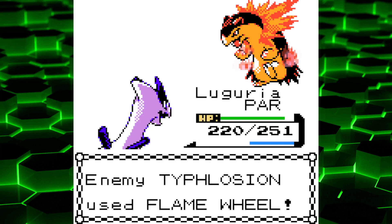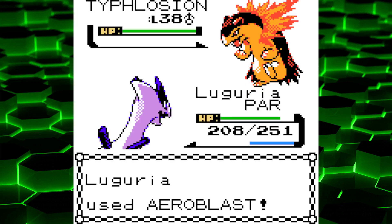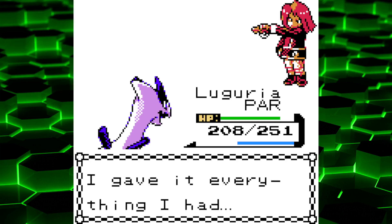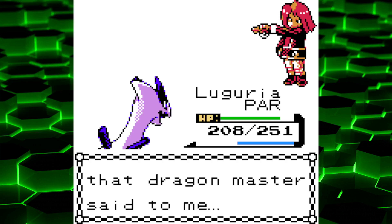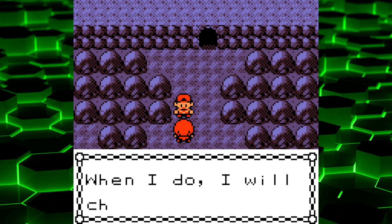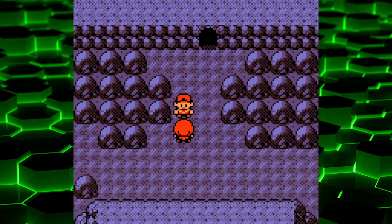When I played Fire Red or Leaf Green a few years ago just for fun, I went with only Charizard. By the time I got to the Elite Four it was like level 70, and I was able to take down everything pretty easily. The rival says he now understands what the Dragon Master told him — he hasn't given up on becoming the greatest trainer, and he'll come back stronger. We got 2280 experience.